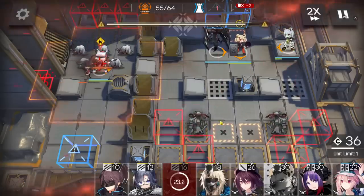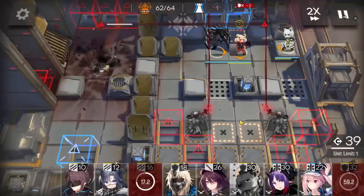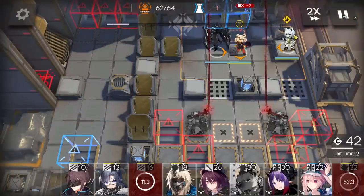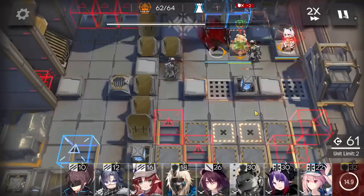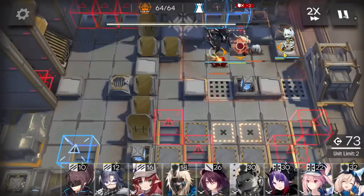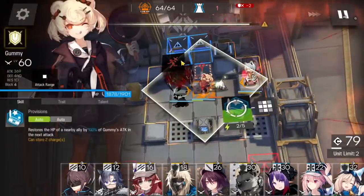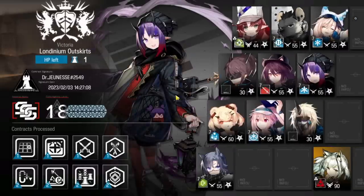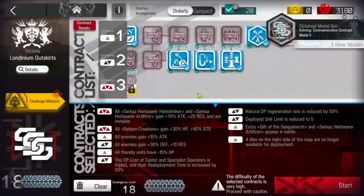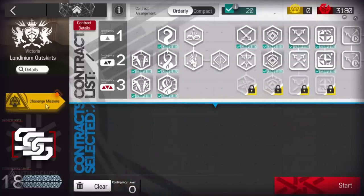Deploy a defender in the middle-top side. Boom — and these two will be the last enemies. Boom. Wait for these two. Game over. As you can see, really really simple. We cleared risk 18 — first week.